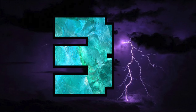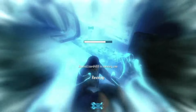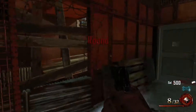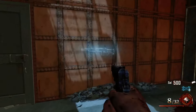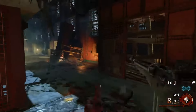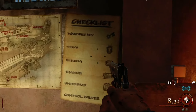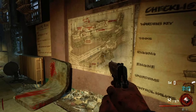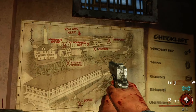Moving on to the number three spot, this is where it gets more normal. At number three, we have Mob of the Dead. Everybody remembers Mob of the Dead — it was the penultimate DLC in Black Ops 2, the map set on Alcatraz Island. You got Alcatraz, you got the Golden Gate Bridge, all set during Prohibition era in America.